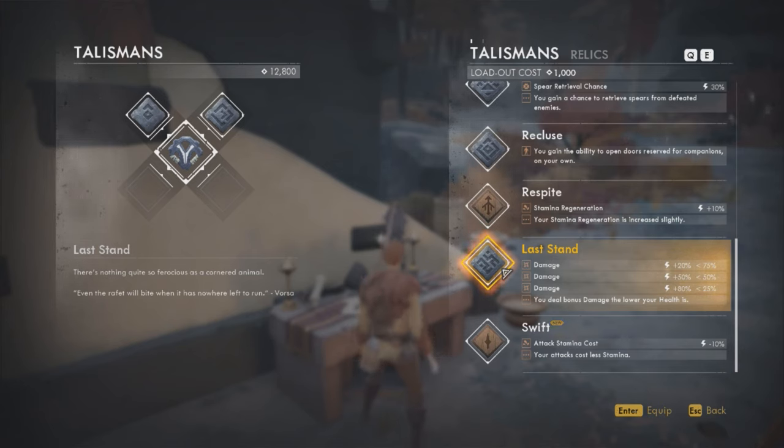But remember, every time you change a talisman it will cost you scoria. Later on in the game that shouldn't be a problem since scoria is quite easy to obtain.